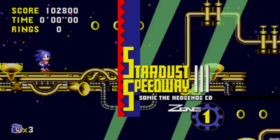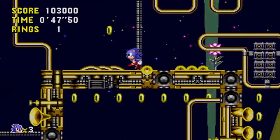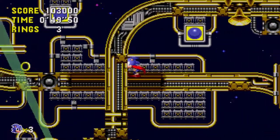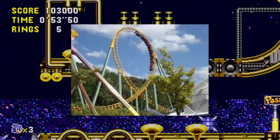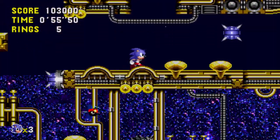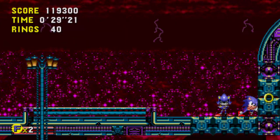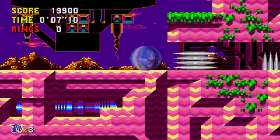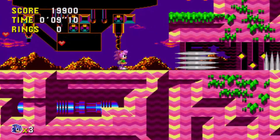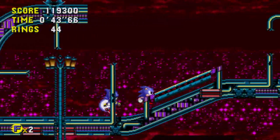Level six is Stardust Speedway — yes, that's Stardust Speedway that was featured in Sonic Mania. A lot of these levels are super creative. This level can get confusing at times because it loops in on itself, but overall it's still pretty fun. This also means there's finally the fight with Metal Sonic, who stole Amy. We race Metal Sonic for safety from him and Robotnik — yes, I said Robotnik, that was his name in 1993.